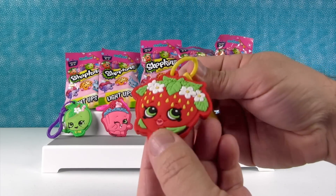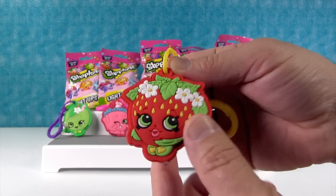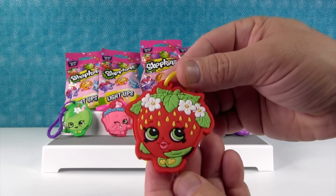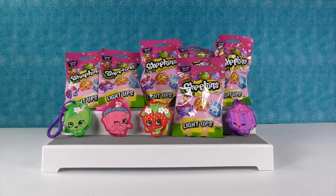Ooh, look at Strawberry Kiss! She looks great. Wow, she is super detailed. I love all the leaves and little seeds. Yeah, she's really detailed and she has a light — she's not all busted up. These are bright lights. Maybe we should stop shining it at the camera.